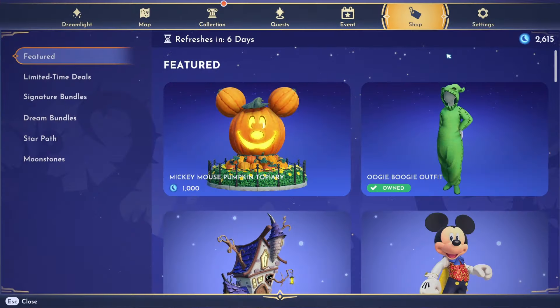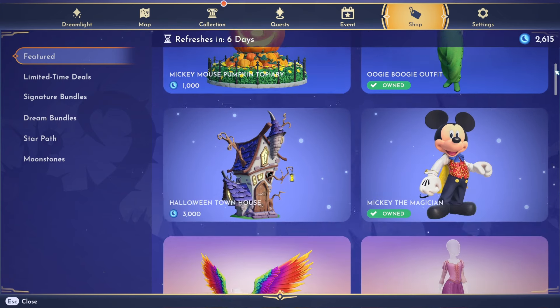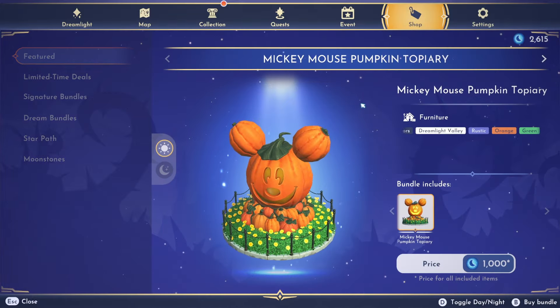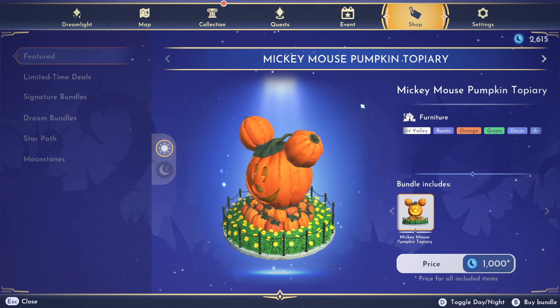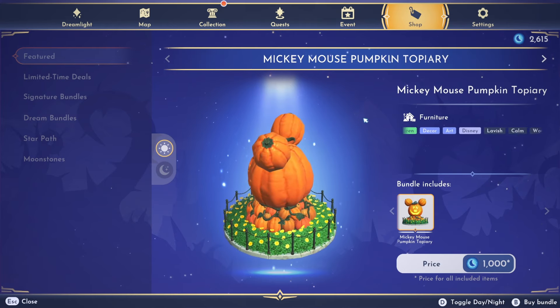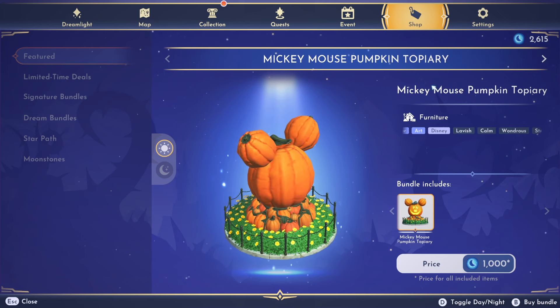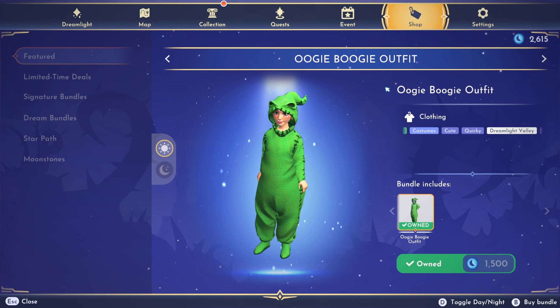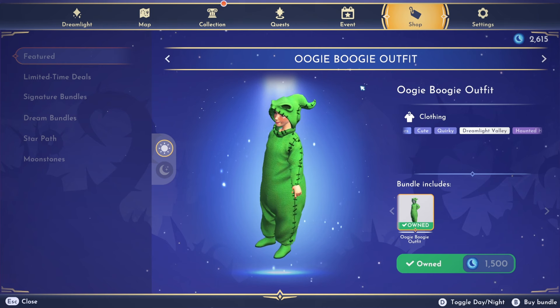It looks like we finally got that Mickey Mouse pumpkin topiary — I saw this in the leaks discord, I'm so excited! This is only a thousand moonstones, which I'm so happy about. I really thought it was going to be more than that. This is so cute, we're definitely getting this today. Returning, we also have the Oogie Boogie outfit for 1,500 moonstones.